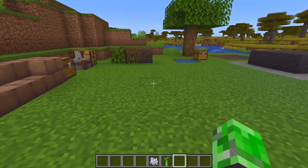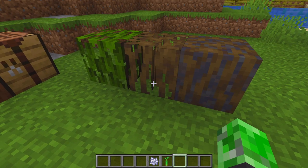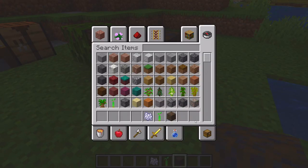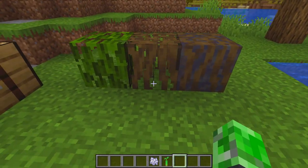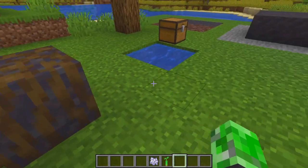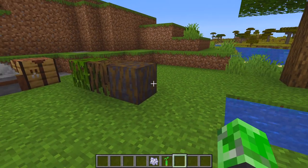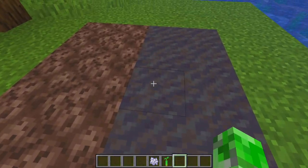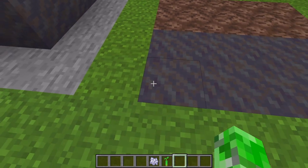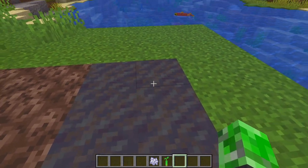When the mangrove tree comes out, the roots are probably going to be what's in the ground — specifically the muddy mangrove roots, which is basically mud combined with the roots texture. The roots are kind of hollow and you can see through them. There's also an addition with mud: it's kind of like soul sand in that you sink into it, but you don't lose your speed the way you do with soul sand. You can also burn with lava while on mud, so be careful.